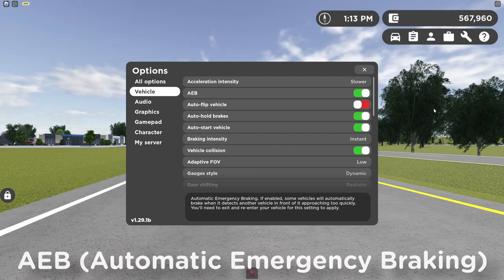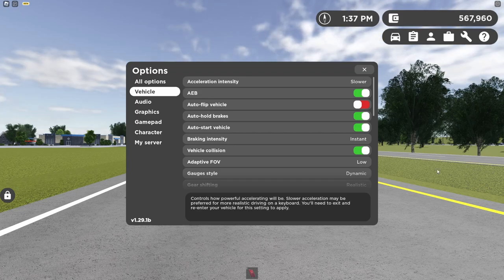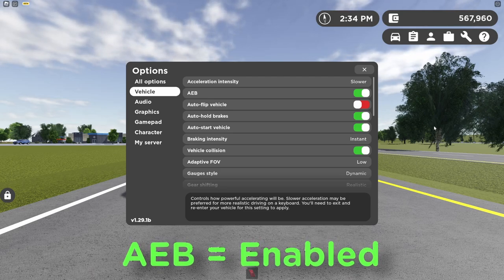The next option is automatic emergency braking. This is actually a pretty useful option if you are role playing. If you're not role playing, I'd say it's not a useful feature — it can be somewhat annoying. If you want a realistic feature, go ahead and enable it, but if you're a new player in a public server, it's not really useful.